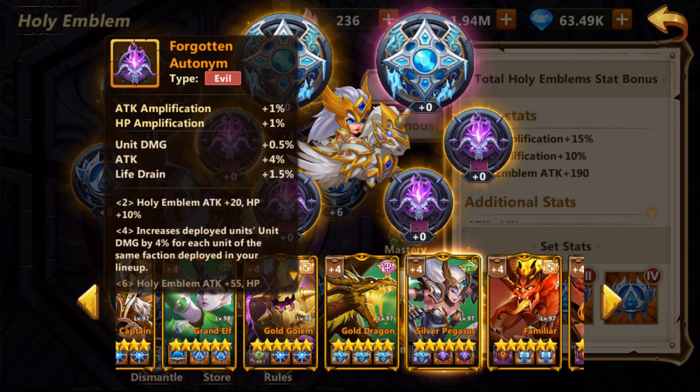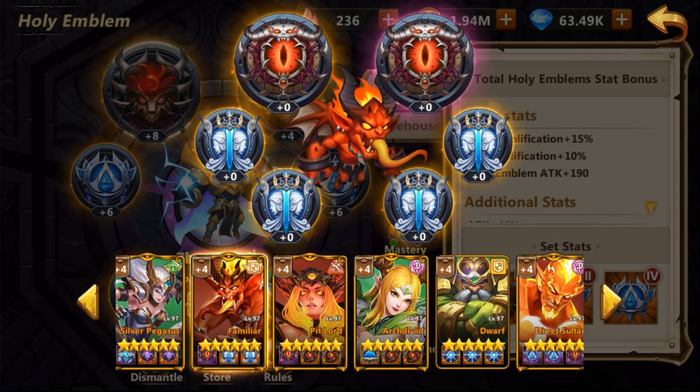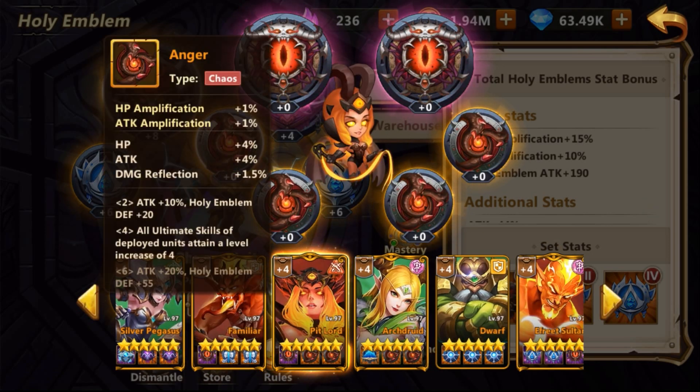Another good emblem is Forgotten Autonome — I'm not sure how to pronounce it — and it works well if you're running a lot of units in the same faction. I tested multiple options on the Pegasus and with this emblem the Pegasus deals the most damage, even outperforming Path of Assassin in that particular case. Also, there's one emblem I forgot to mention which is probably the second best emblem for supportive units — specifically for Pit Fiend or Pit Lord — because she mainly relies on her heal and her ultimate. This emblem increases the ultimate skill levels of your deployed units by four levels, which is really great.